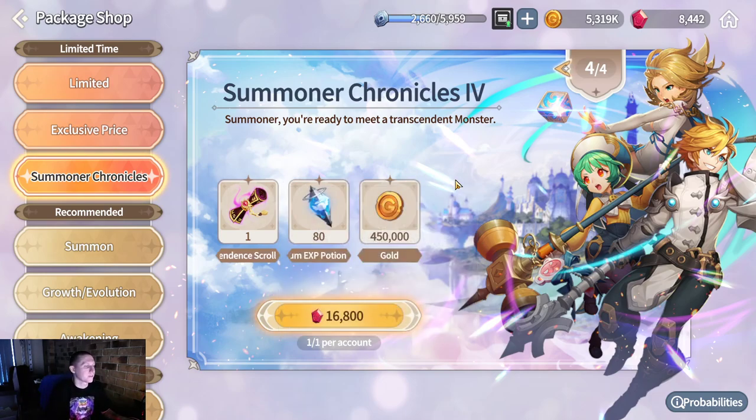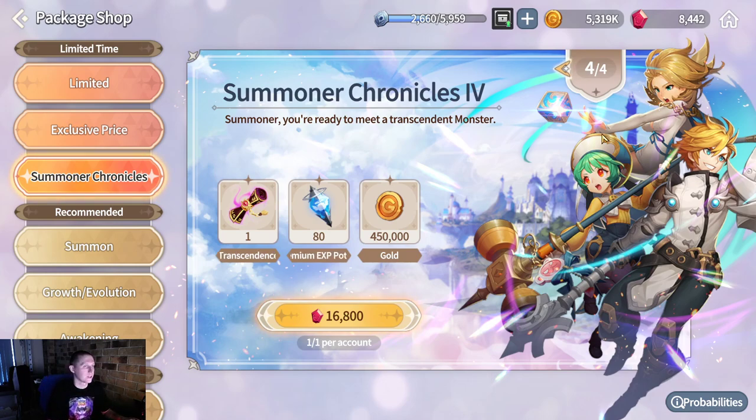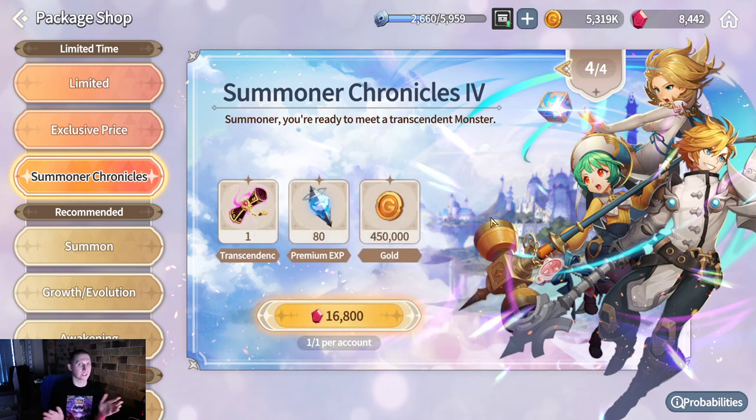They give us a free nat 5 — I'm not mind blown, but it's great that it's there. You've got your Selective Summon and your Transcendent Scroll right here in the shop. I need about another 8,400 gems to buy it. Do yourself a favor — save your gems that you get through the campaign. Don't just throw them away on the banner straight away. Easy nat 5 for likely a fraction of the cost that it would otherwise cost you to summon on the banners. Hopefully that was helpful and informative.